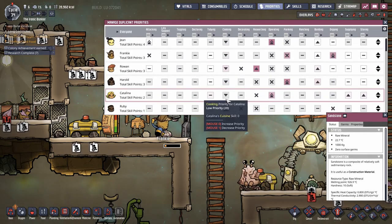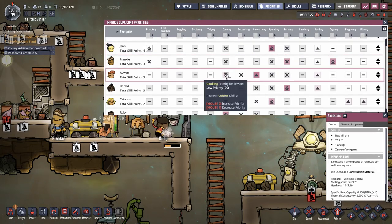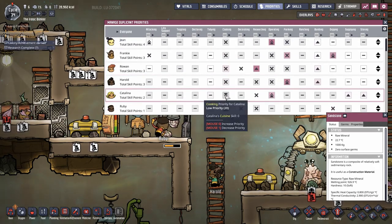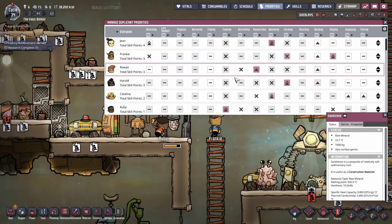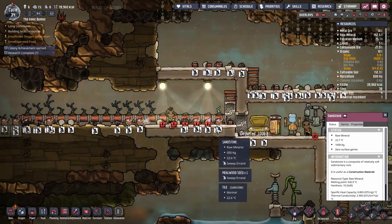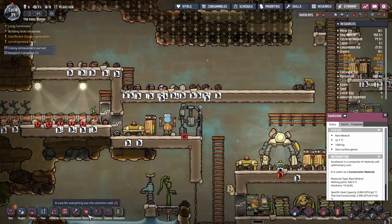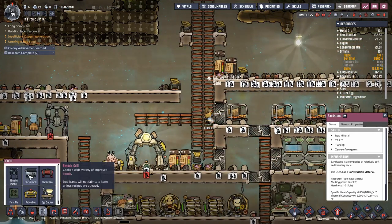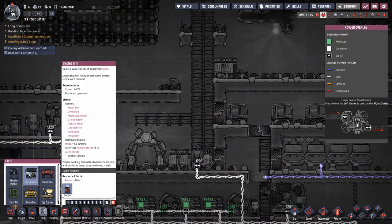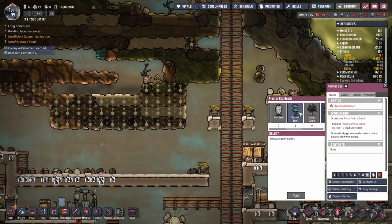Scrolling is a thing. Frankie, will you knock that off? Just get away from the micro-musher. Nobody needs to cook except Ruby — I think she's got this under control. I should also probably build a grill. I don't know if we can grill lice, or if that would make them more palatable. We need more seeds — oh look, we did get some more seeds.